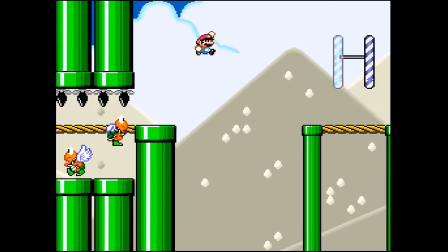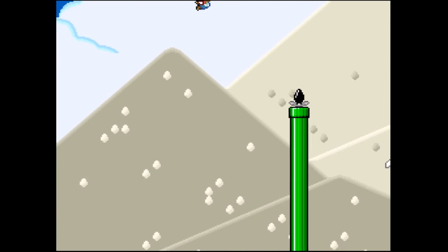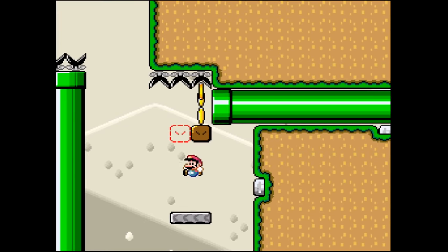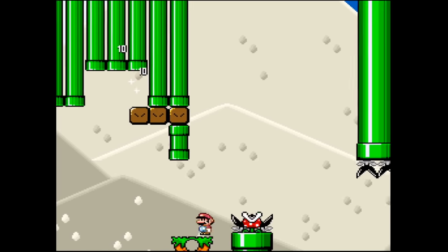Piranha Pipeway is the closest thing this game has to a basic Mario stage, but right from the very first jump it catches you off guard with these platforms that move upward instead of falling down, as well as red dotted invisible blocks, which both become staples throughout the hack.